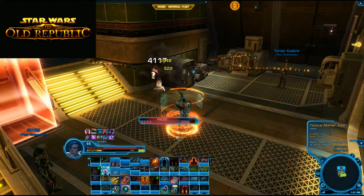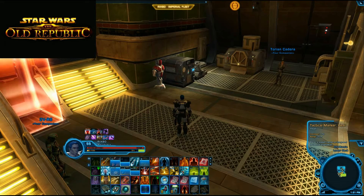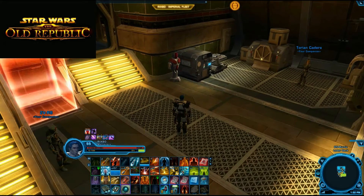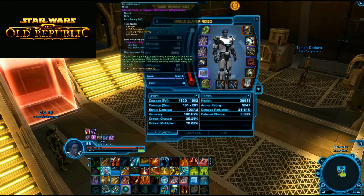That gives you a quick idea of Arsenal's damage output - about 3k DPS in this parse. My APMs were a bit low because I made some mistakes while talking during the fight. Your activations per minute should be close to about 34 for an Arsenal Mercenary. It wasn't the best parse - I was talking during the fight, not stimmed, no adrenals, gear close to full 78s with a couple enhancements that still need fixing. But this gives you the rough idea.